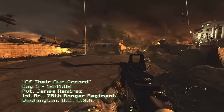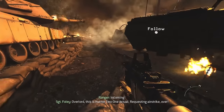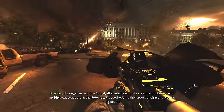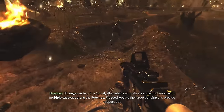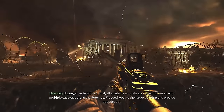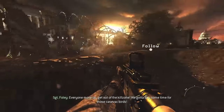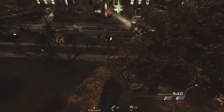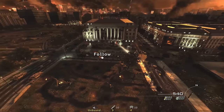They've got optics on our snipers, RPG teams, and heavy arms fire, all forward, call clock due west of our position. All available air units are currently captured. We're told to proceed west to the target building and provide support. But before we move up, let's use noclip and take a look at this amazing battlefield from a different perspective.